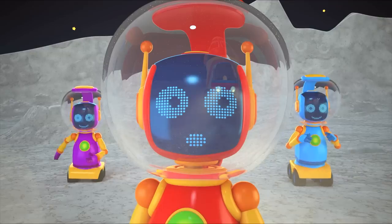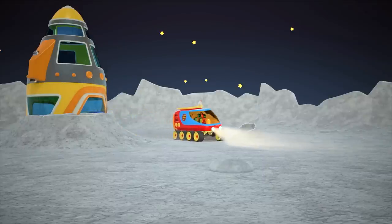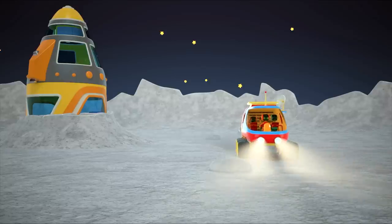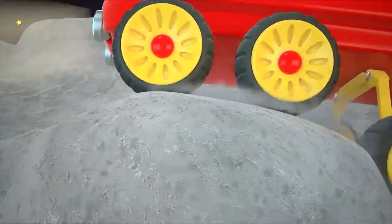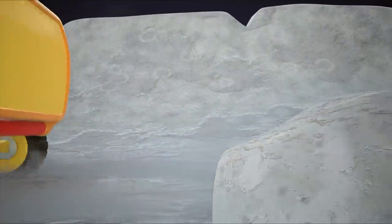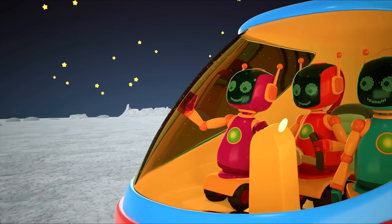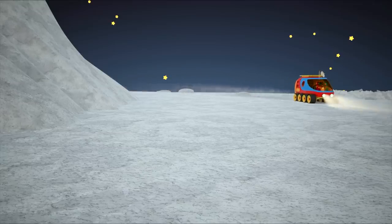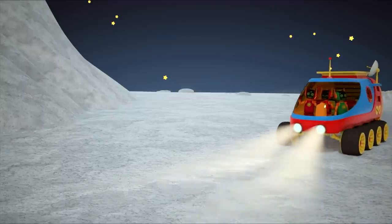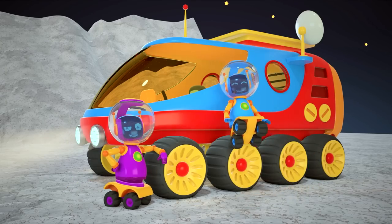The lunar rover has come to the robots' rescue — look how happy they are. Now they can go anywhere. The lunar rover can even roll over rocks. Look how much dust comes out from under its wheels as it goes down the hill. The robots can go wherever they please, to any part of the moon. And they can take photos of it. Say cheese — you look really good.